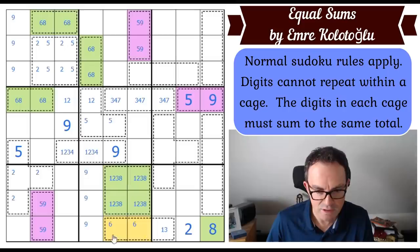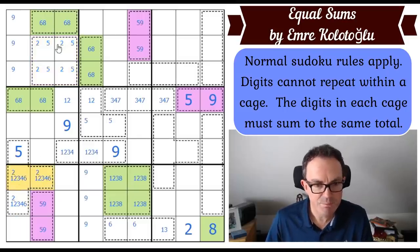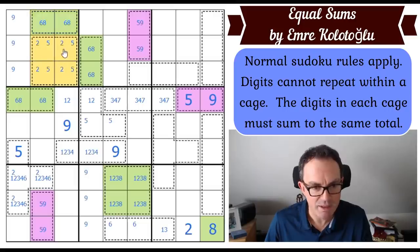That doesn't unfortunately resolve this 14-cage for us — it's either one-two-six or two-three-four. This one is better though, because it can't have six in it, so this one cannot be one-two-six-five. It must be two-three-four-five.